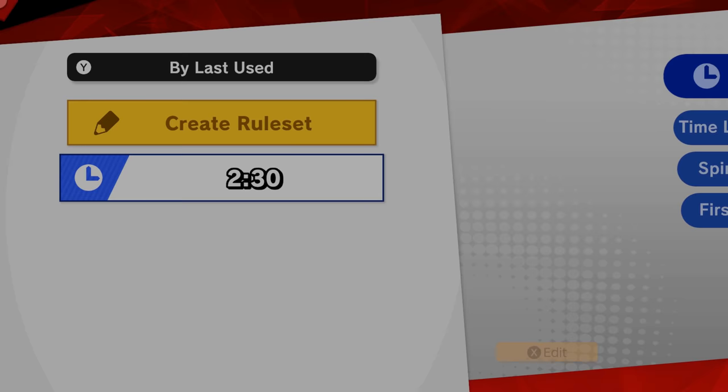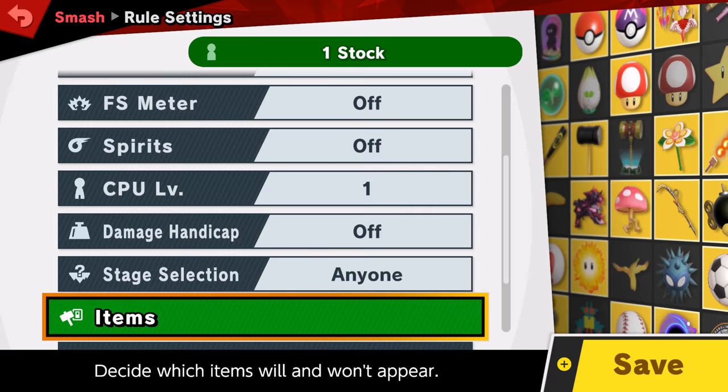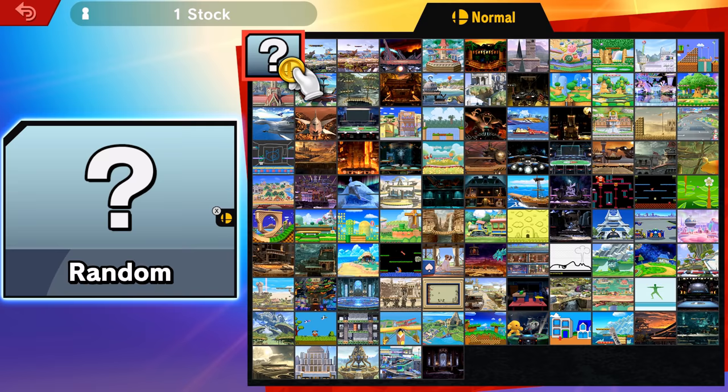Firstly, you want to head over to Smash and then Smash again in the sub menu. From there we're going to be creating a brand new ruleset: change the style to stock, change the stock count to 1, the CPU level to 1, and then finally you want to change the items to none. So no items will appear and bother us during this process. Go ahead and save that — you can name it whatever you want, I'm just going to leave it at default.